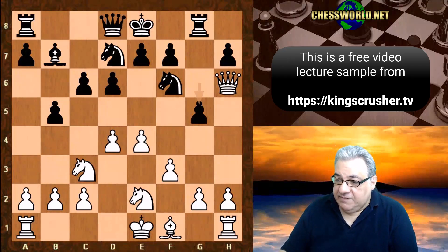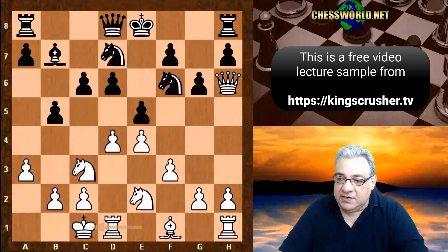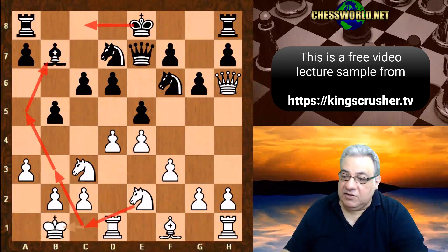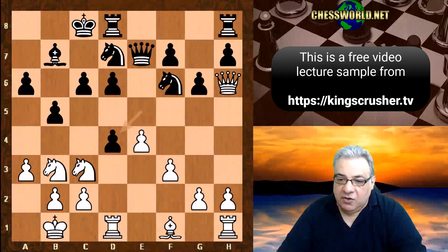So a3, trying to dissuade b4. e5, white castles queenside, queen e7, king b1. This makes way for a nice maneuver to try and target a potential defensive piece. If this can be knocked out later — black's castle on the queenside — then we can make use of the light squares a little bit more. a6 is played, then knight c1, black castles queenside, knight b3, exd4, rook takes d4, c5 was played. The rook steps back, knight b6.